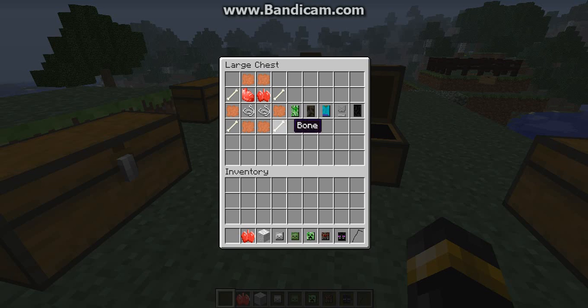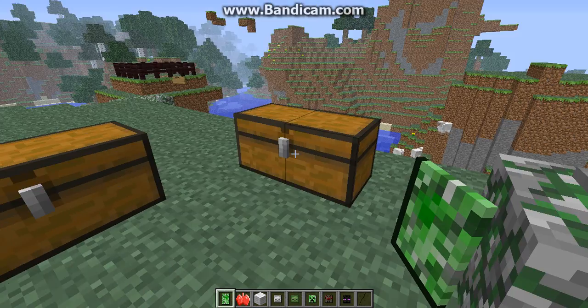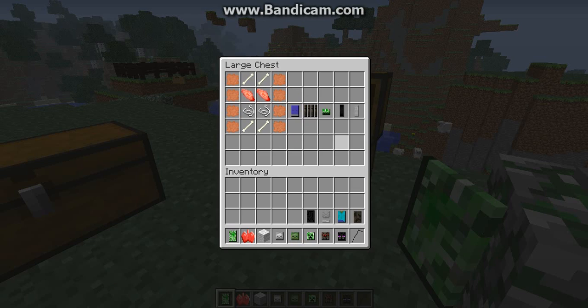The next thing I want to show you is the torso. To craft the torso, you are going to need 6 skin, 4 bones, 1 heart, and 1 lung. Now for the legs: to craft the legs, you are going to need 8 skin, 4 bones, 2 muscles, and 2 drops of any kind from hostile mobs, and you will get the legs.